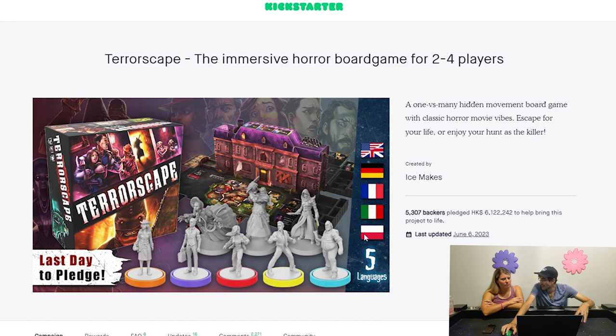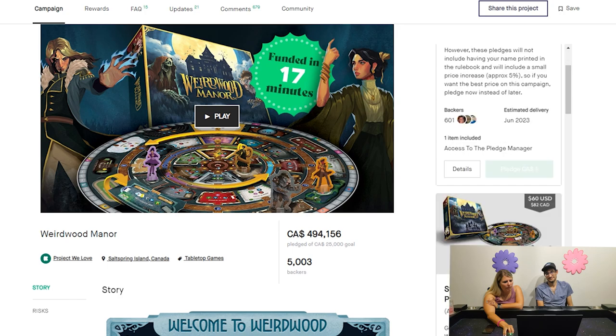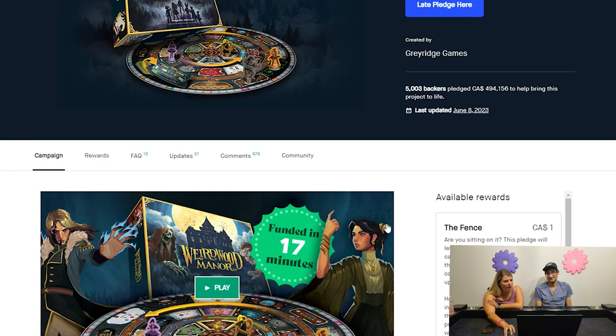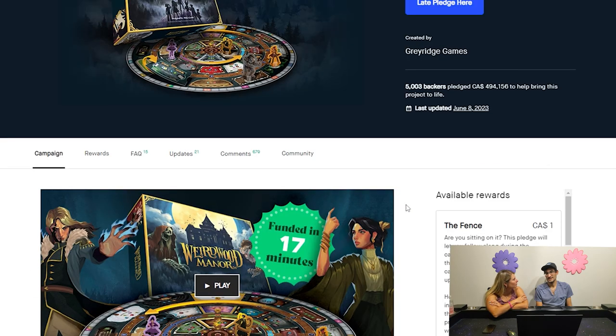So one of these two games I backed — Terrorscape or Weirwood Manor. Sierra leans towards Weirwood Manor because it's a co-op, and the last time we played a one-versus-many game we got in a fight. She also thinks Terrorscape sounds like the Babysitter and Boogeyman game, which is fun, but still guesses Weirwood Manor.